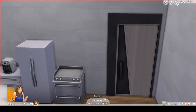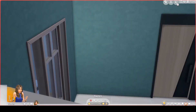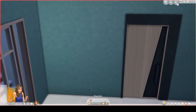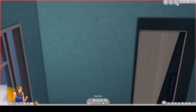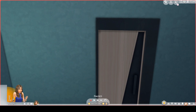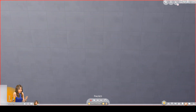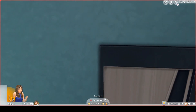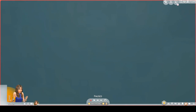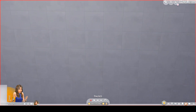Over here, straight ahead, you have another door. Through this door is a hallway. Through this door is a yoga room — I will place the walls down soon so that you can see it properly. White walls and a turquoise floor.